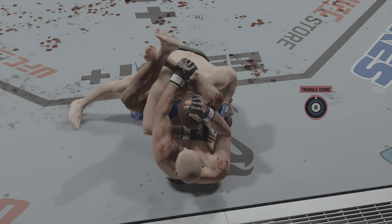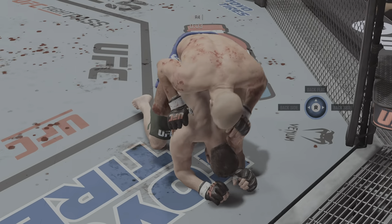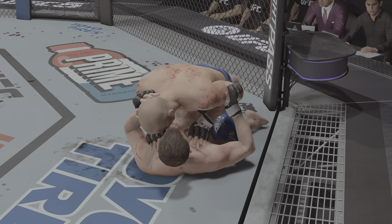It's one thing to have length — it's another thing to use it, and he does it as well as anyone. Nice kick there by GSP. Takedown attempt late in the round and he gets it. Strong reversal on the ground. Great submission defense. Those are the sounds for the end of round four.